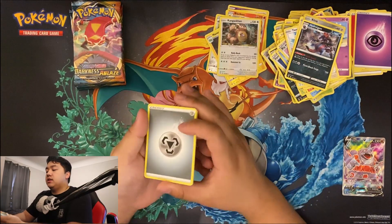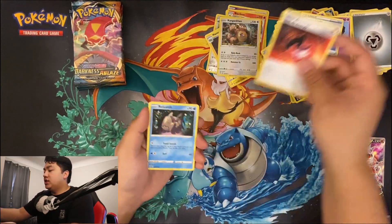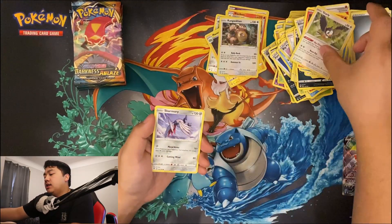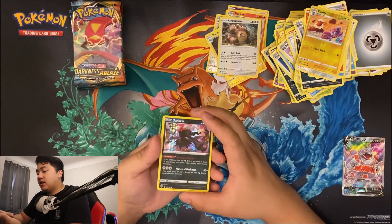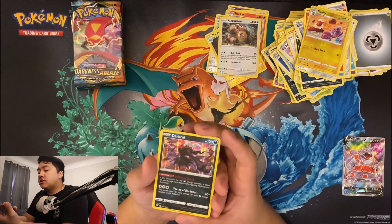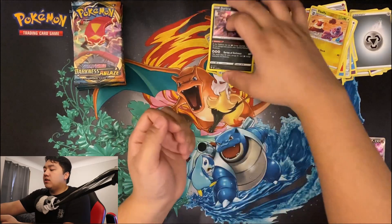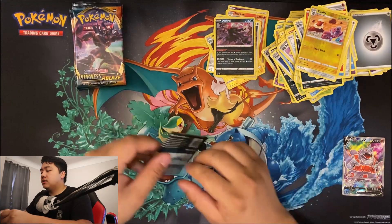Energy, Bellowing Smoke, Heat Energy, Relicanth, Klinkang, Mareanie, Torchic, Starly, Skarmory, a Flaaffy, and a Dark Rye hollow. I like these because it's a legendary Pokémon of course, and it's hollow — that's a plus. I know a lot of people don't care too much about the legendary Pokémon when it comes to these cards.